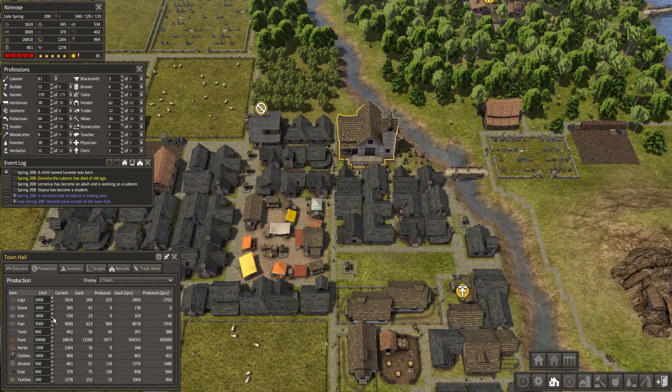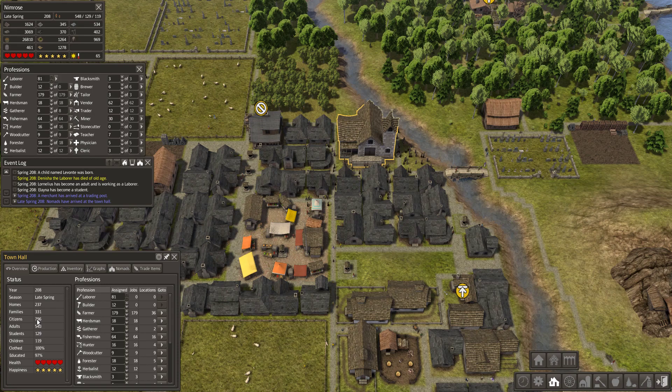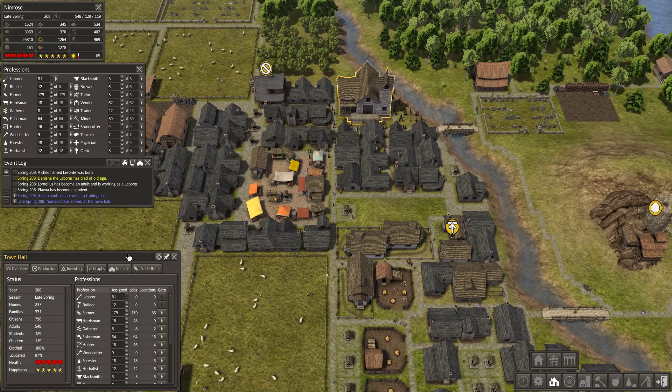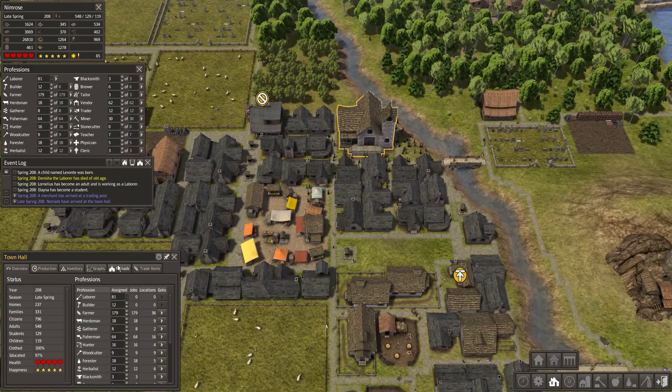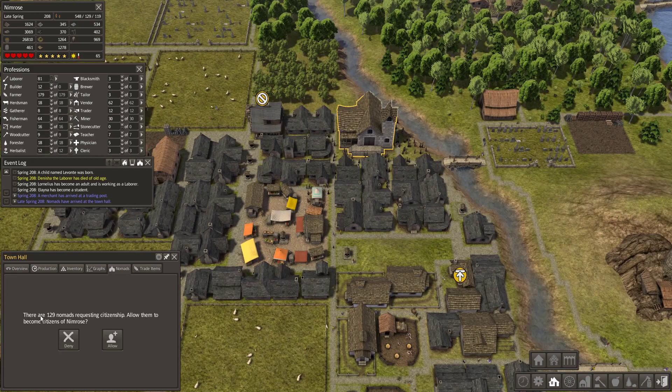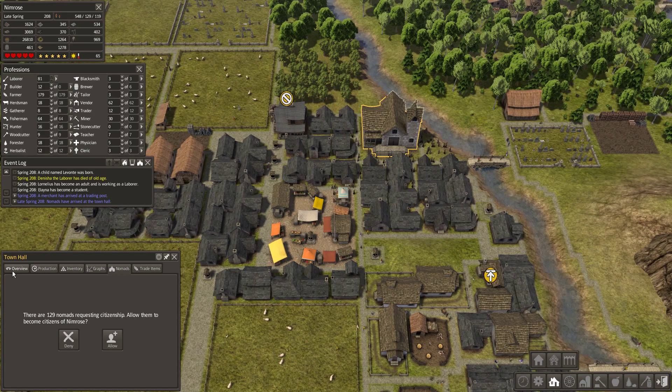I currently have nearly 800 population. The last achievement for population requires 900. Here's a trick for how to earn that a bit faster — there are so-called nomads in the game who sometimes ask for citizenship. If you accept all of them, they become your citizens.